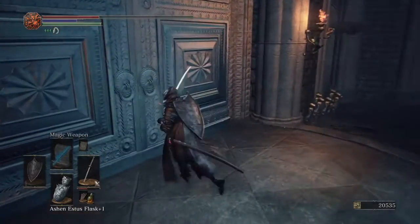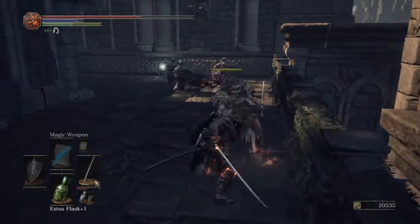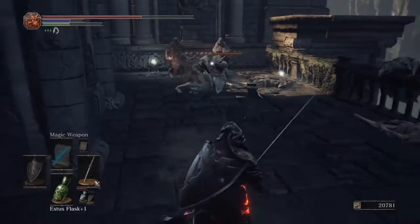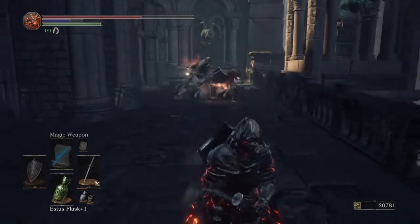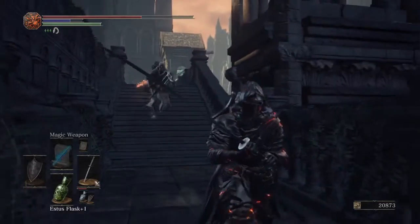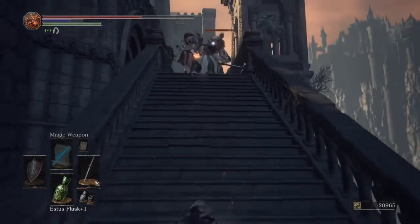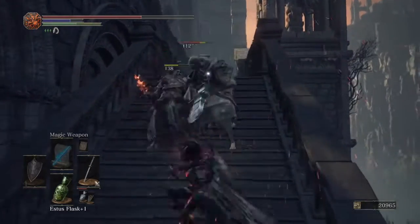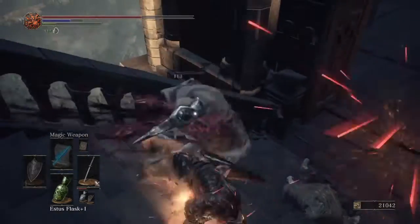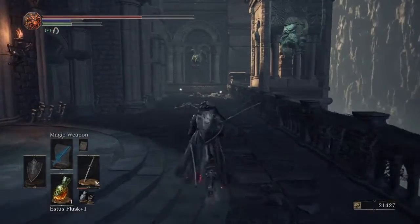There's one over in this corner right here. If you're low like me - well actually we have one flask, so maybe we can go take on these guys and have a little bit of fun. There's a guy behind this corner - I'm going to back up away from and let them blow themselves up a little bit. Another one blows himself up - that's fine by me. Kind of quickly slide in for those quick attacks. Now it's just him. There we go, now we got everything. Never be afraid to back up because sometimes that can honestly save your life in many ways.